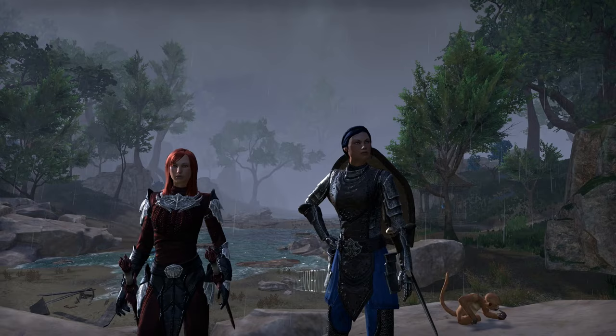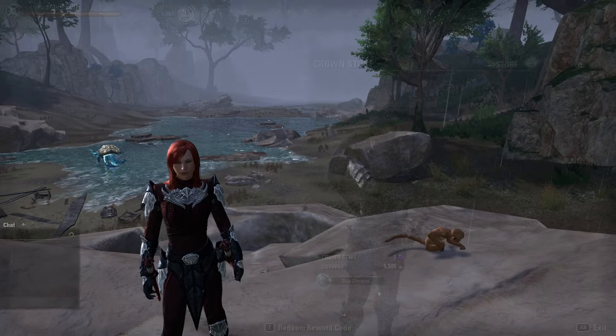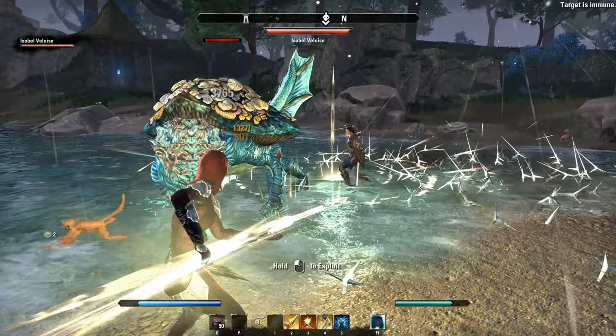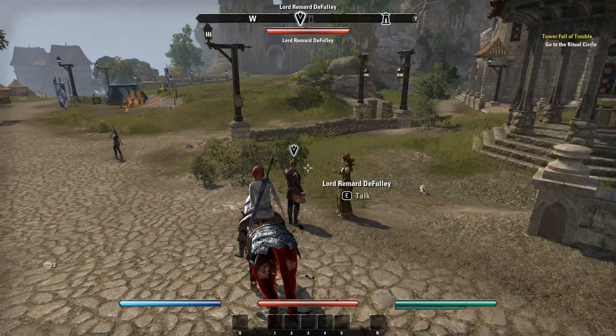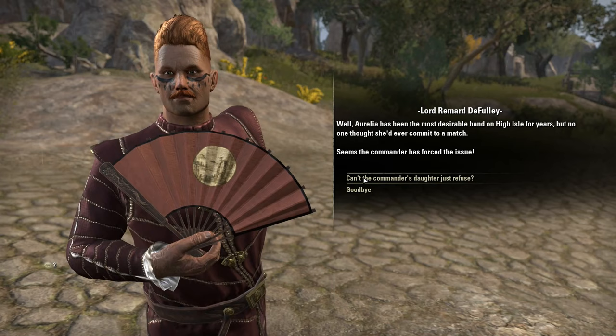First, you will need to own the High Isle chapter in order to obtain Isabelle as a companion. Companions are NPCs that will follow you as you adventure throughout Tamriel and fight by your side. They can be a tank, heal, or DPS, and you can use them to fill a dungeon group if you're one player short. There are some areas of the game where you cannot summon companions, such as PvP instances, single player arenas, and housing instances. To unlock Isabelle, you will need to travel to Castle Navire and once you complete the quest Tournament of the Heart, she will join you as a companion and you can summon her via the Collections menu.